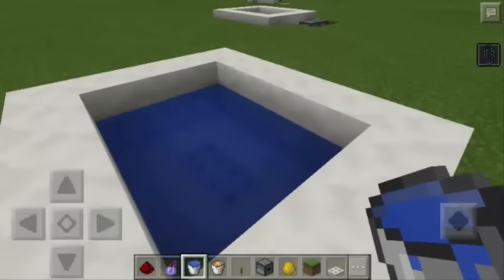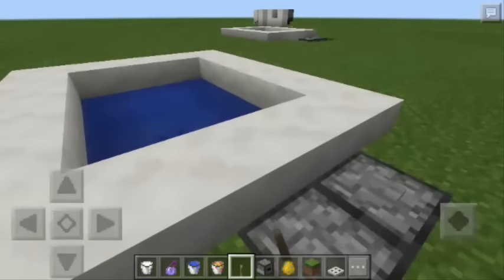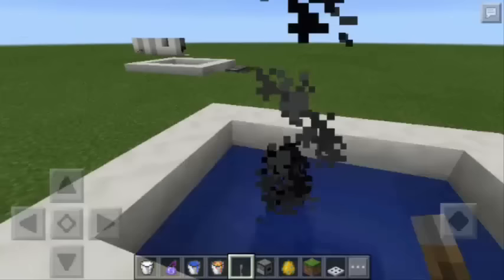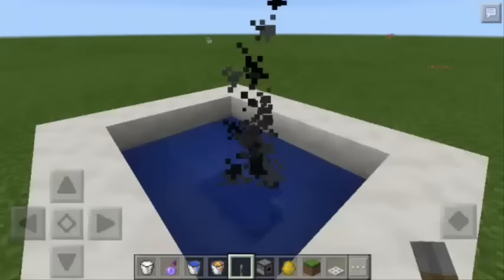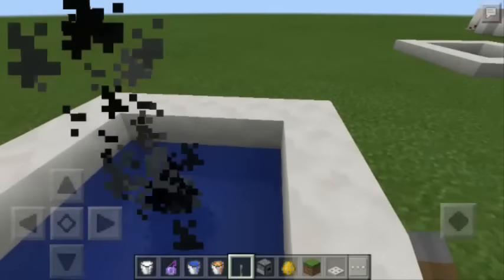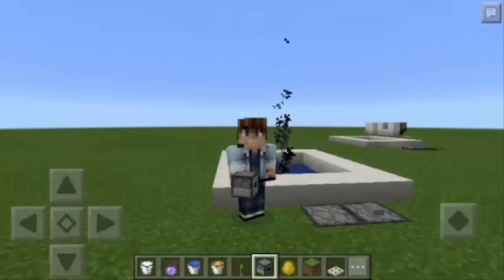This is now the hot tub. Let's see if it is working — let's push the button. There you go! Smokes are coming out from our hot tub. You can use this for decorative purposes, especially if you have a mansion or just want to relax inside your Minecraft house. This is how to make a hot tub. Hope you like it!